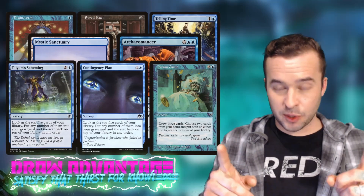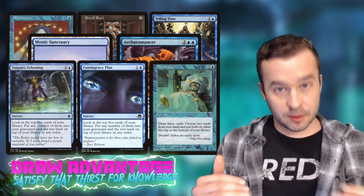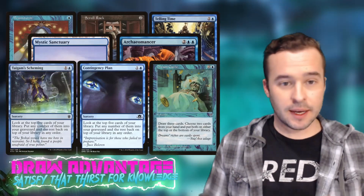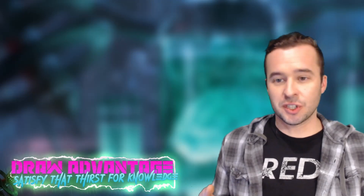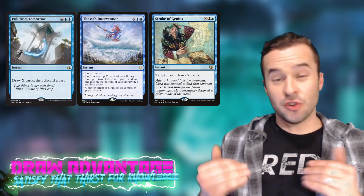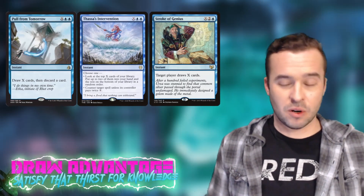For sorcery-speed card advantage, Tidy Conclusion, Scheming Symmetry, Contingency Plan, and Dream Cache all let you look at a high volume of cards and control what's on top of your library. Make sure you can go for that card draw at the end step. Running big mana draw spells like Pull from Tomorrow, Thassa's Intervention, and Stroke of Genius — there's no better feeling than tapping down for six, seven, or eight cards of draw.